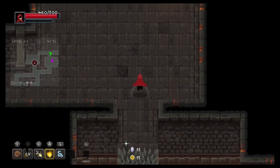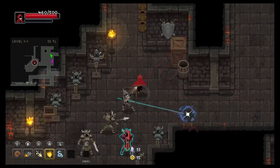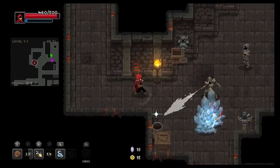When you get into the zone in Wizard of Legend, it feels great. My sprite would freeze the nearest enemy, I'd send chain lightning through the entire group, singe through them all with my fire dash, and then mop them up with the pounding from my earth fist. When you get in that zone, you truly feel like a Potter-level badass.